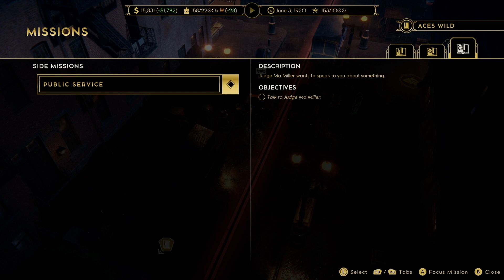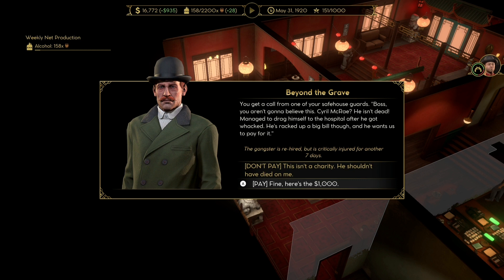I also ran into an interesting event — I'm not 100% sure if it's from the DLC or the base update, but I lost a gangster earlier and then he came back to life. I actually saw this happen on stream too and wasn't expecting it in my own playthrough. It's a really nice little touch and if you're anything like me, you'll probably need this event to trigger two or three times in your playthrough.